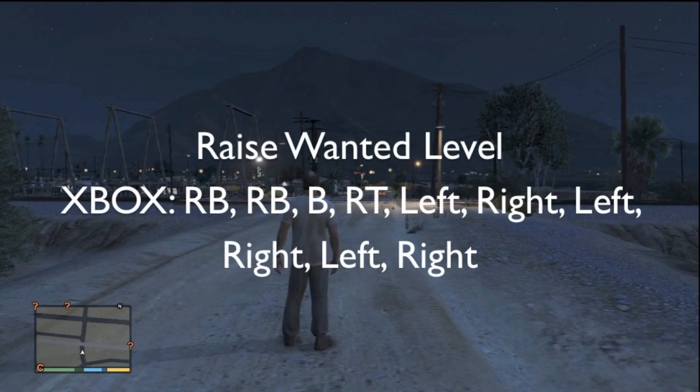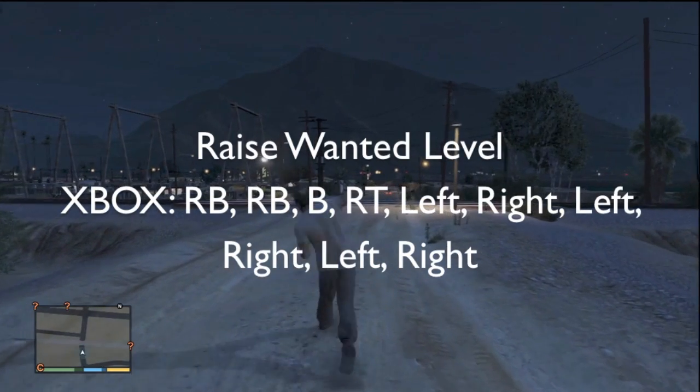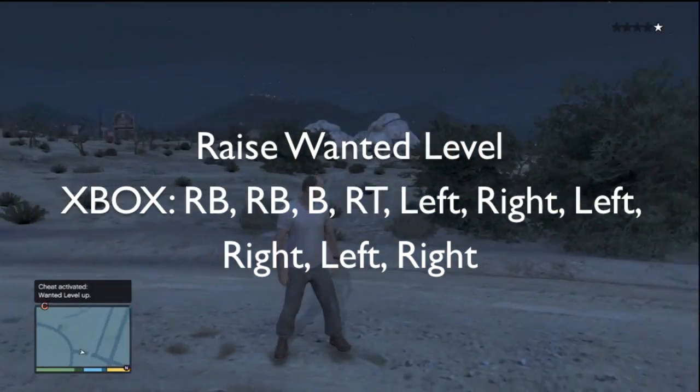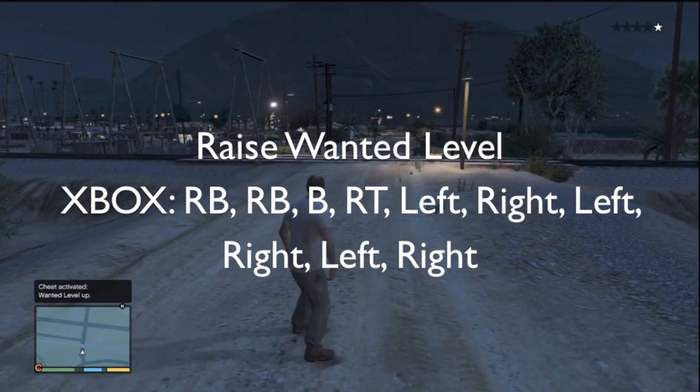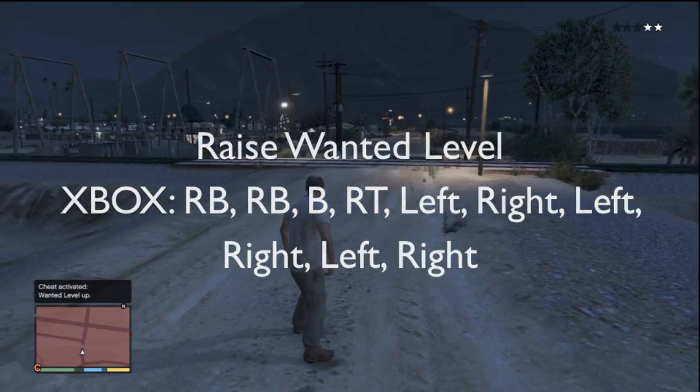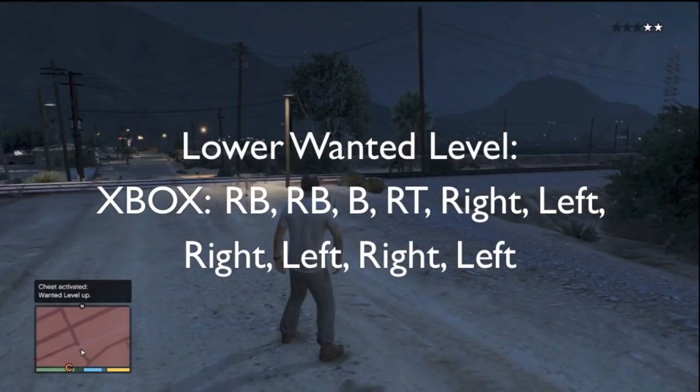So if you guys want to raise your wanted level, you're going to want to hit the following sequence shown on screen. I'm going to have both the Xbox and PS3 controls in the description. As you can see in the top right hand corner, I just got one star added to my wanted level, and if I complete this correct sequence again, I get a second star added.